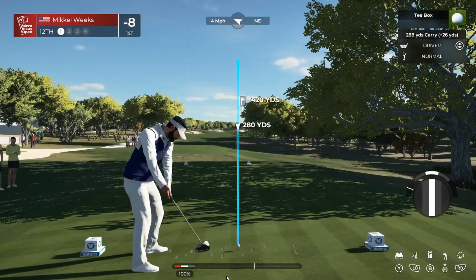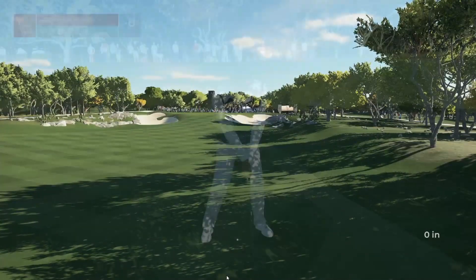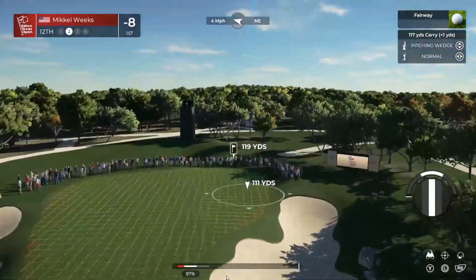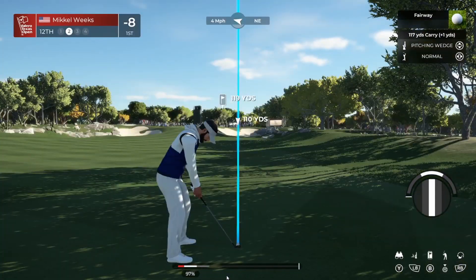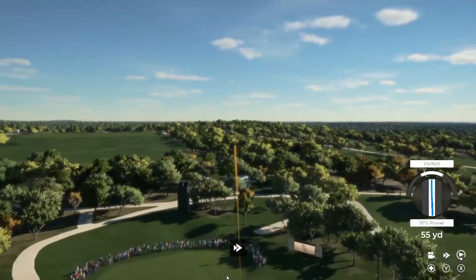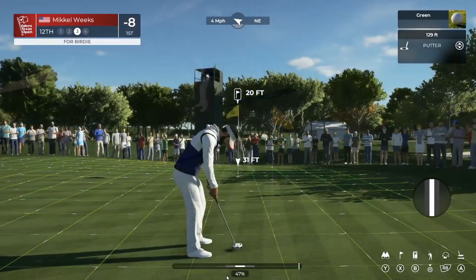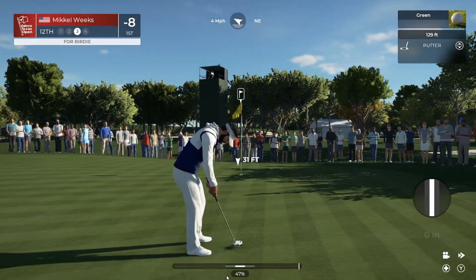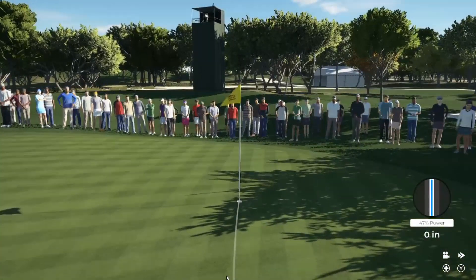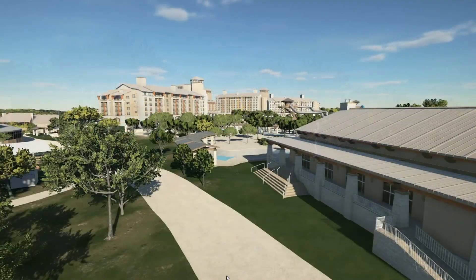Four miles per hour to the northeast — this is yours here at the 12th hole. Perfect swing, that should find the fairway. Let's get to the green from 120 yards. Four miles per hour to the northeast again. Another perfect swing, looking good — kind of stopped right where it landed. Not much of a slope, a little bit towards the right. Perfect — got it. Minus five lead.